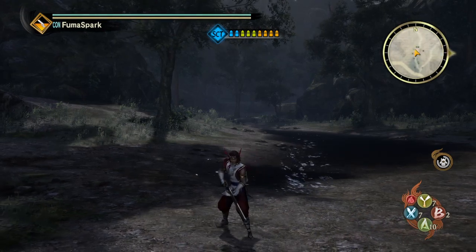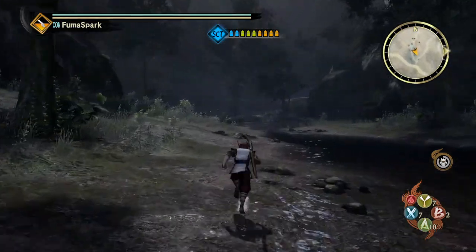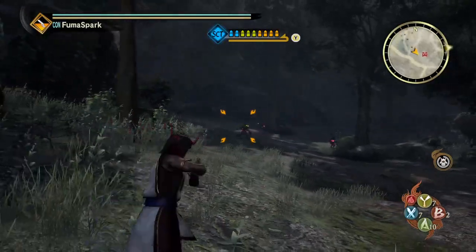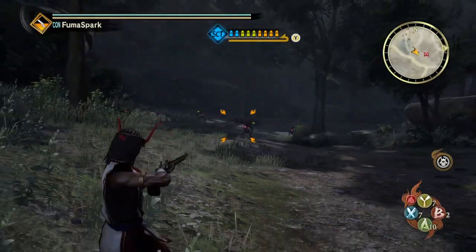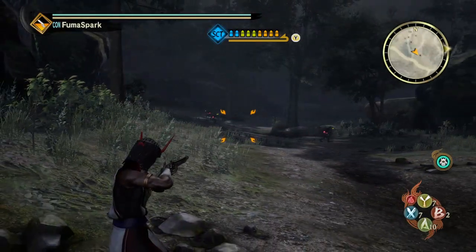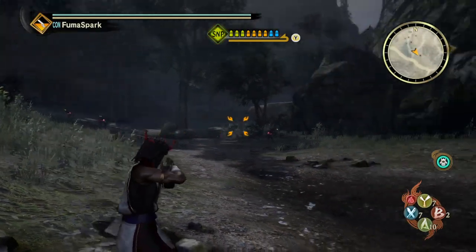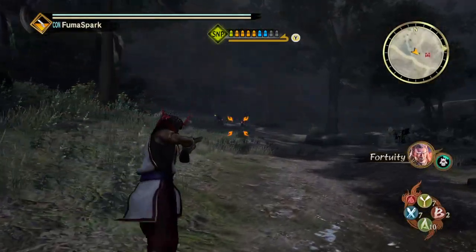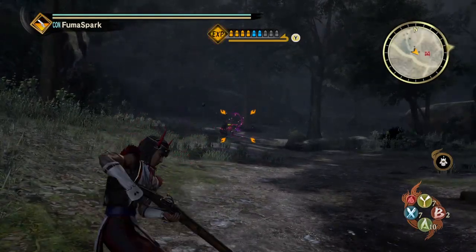I really like this weapon because it feels very tactical. You can swap bullet types — so in a given situation, maybe I want sniper, so I press Y to swap it over and now I have sniper shots.